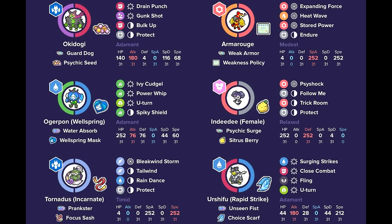You also have Tornadus, which always pairs well with Urshifu, so you don't always have to rely on your offense just being this Weak Armor setup for Armarouge. You can actually just go with Tornadus and Urshifu. You have that Rain-boosted Surging Strikes, so it can actually do a good amount of damage, so you always have that pressure. You have the Trick Room option with the Indeedee just to help out against other Trick Room. Or if you're playing Tailwind, you can go for Trick Room and actually be able to do quite a bit.